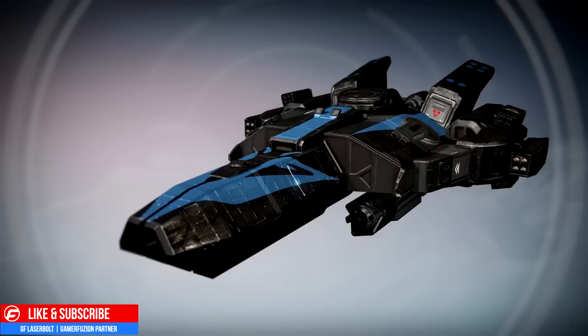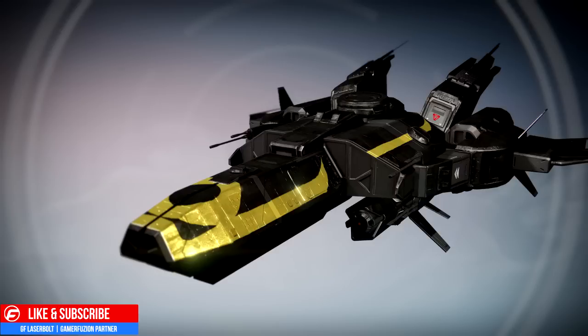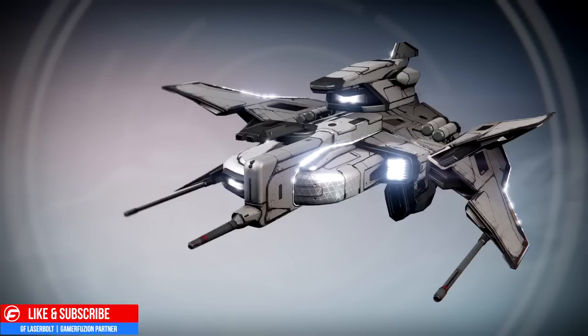The next one is called Lost Legacy and this is a black and yellow ship. This one seems to be the ship that we're probably going to be obtaining from Trials of Osiris. If you guys notice, it does have the Trials of Osiris emblem right in front of it, so it might be one that we pick up in Trials of Osiris. Based on the emblem, that's what I'm going with — let me know if you guys agree or disagree.